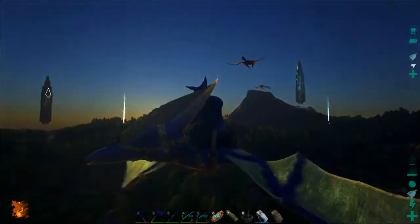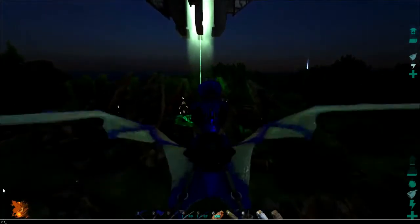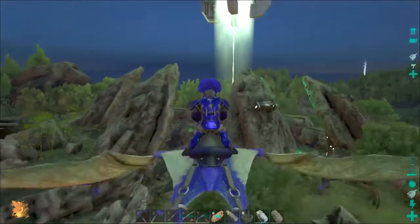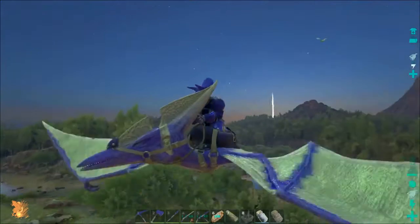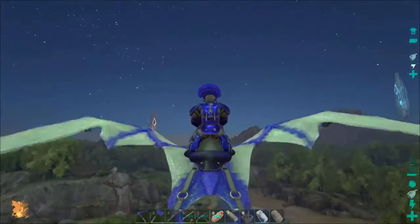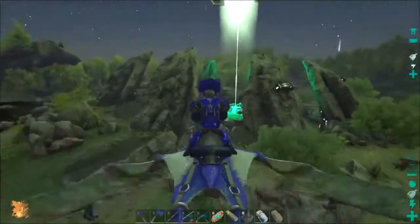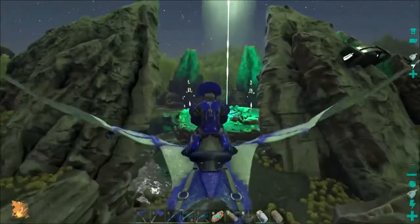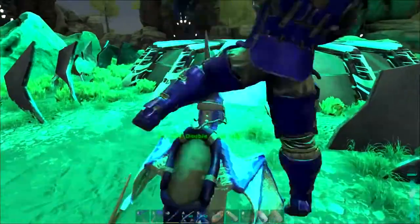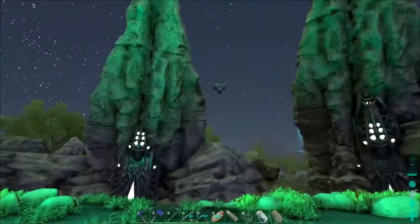I'm gonna drop off my pteranodon over here at Green Tower, because I think it'll be pretty safe there. Let's gamma up — whoops! You got any food on you? I have some food. Are you gonna follow me over here? Yeah, I was just making sure I didn't lose sight of him, but he is pretty far. We gotta do this quick. My pteranodon should be good over here at Green Tower — I don't think anything aggressive spawns in this area.